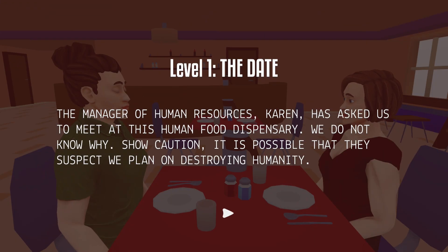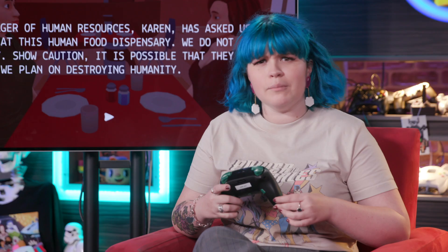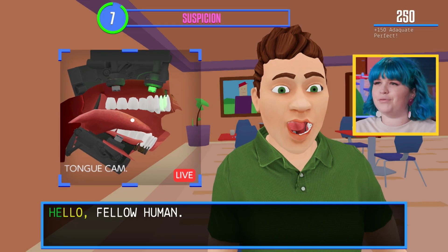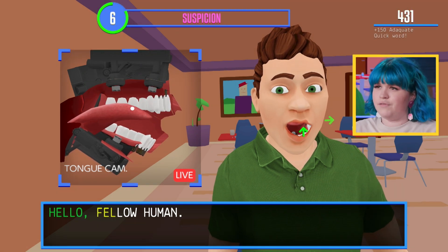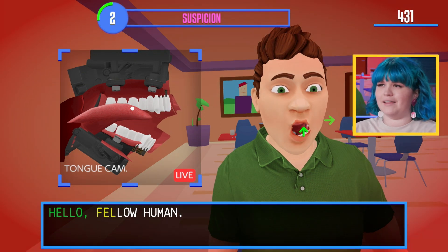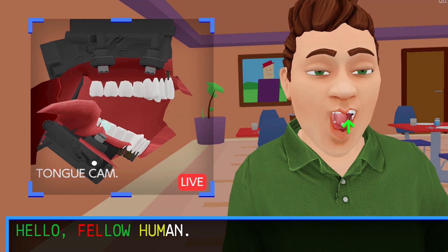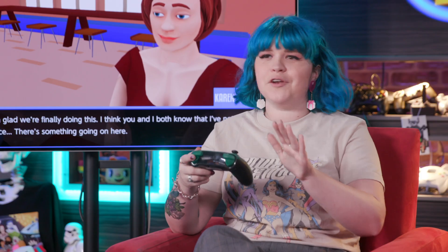The manager of human resources, Karen, has asked us to meet at this human food dispensary. It's possible they suspect we plan on destroying humanity. So I have to say, hello, fellow human. If I drop my jaw down, it opens my mouth. I then have to move my tongue up to these buttons and move it in time with what it's telling me on screen. This is like puckering my lips to form words. Suspicious! Raising too much suspicion. I'm talking too slowly. Lost a tooth. It's fine. OK, we got through that. Adequate.